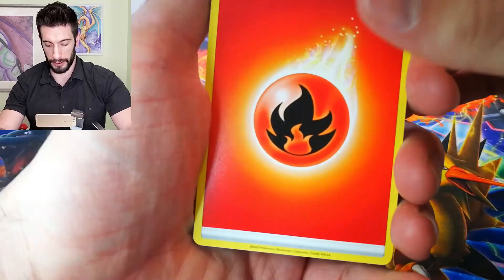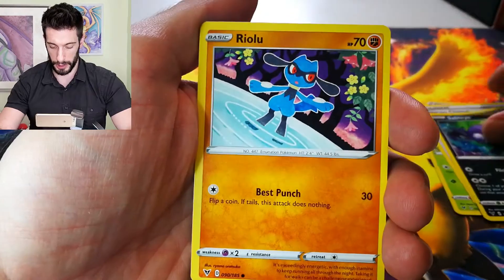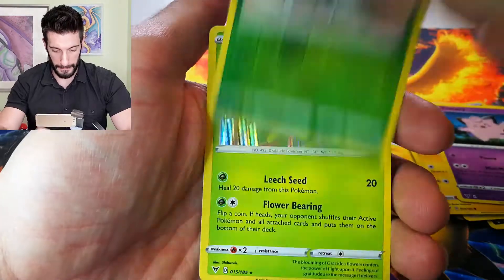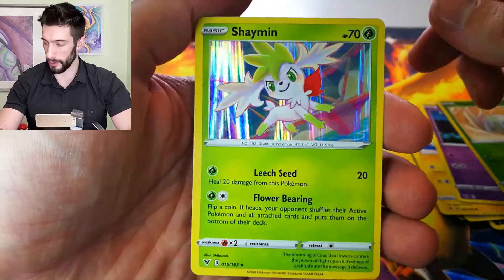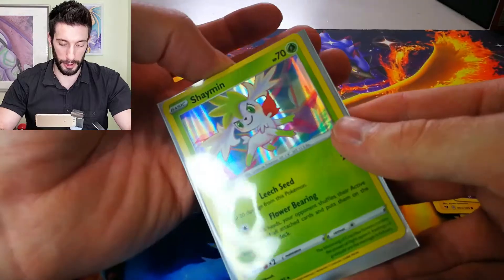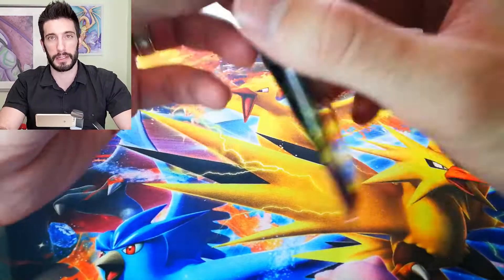Kakuna, Moomoo Milk — keep it going. Nice little Eevee. Ooh, nice little holo there. That's what I like to see. I mean, at least a holo rather than a non-holo. Let's keep it going.